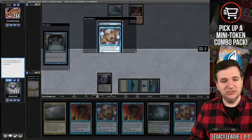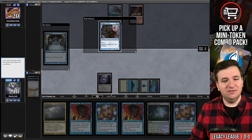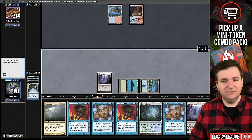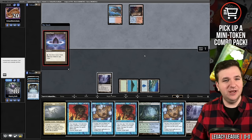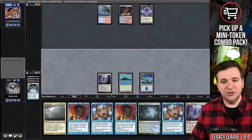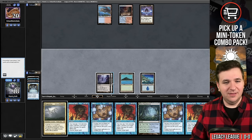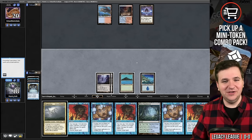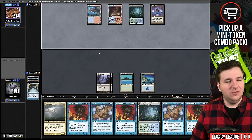We find a Blighted Agent but bottom it — we just need the Shoal right now. We found another Inkmoth, glad we didn't keep the Agent out of fear. They played a Lotus Petal, so they're likely on Sneak and Show. We draw another Force, play the Inkmoth. Now there are two Inkmoths in play and there's no way to know which is the original. They have four mana sources and six cards in hand.